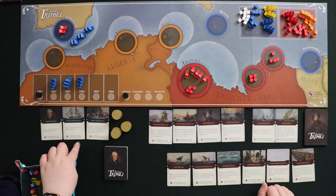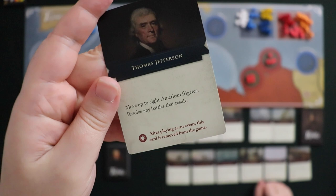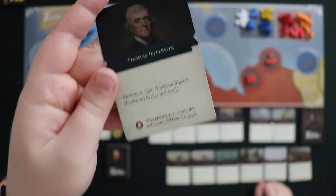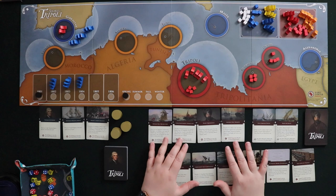Playing Hamet's Army Created lets you place one marine and five Arab infantry units in the city of Alexandria. An important thing about all core event cards: once you've played one for its event, you remove it entirely from the game. Some cards go into your discard pile when played, but these one-shot event cards come out of the game right away.